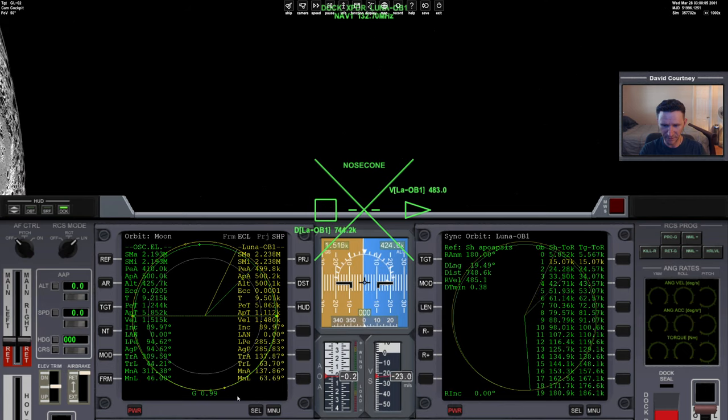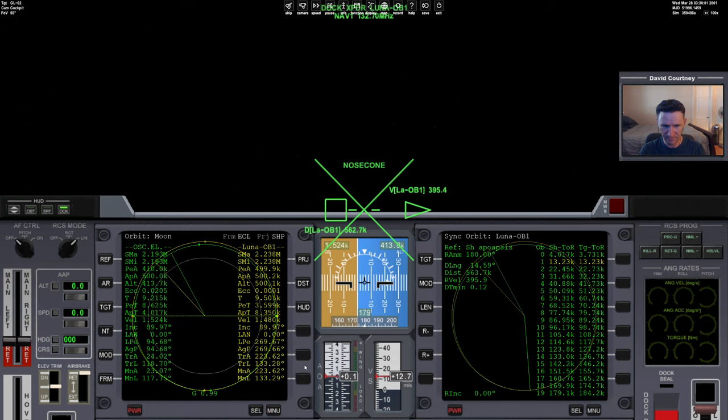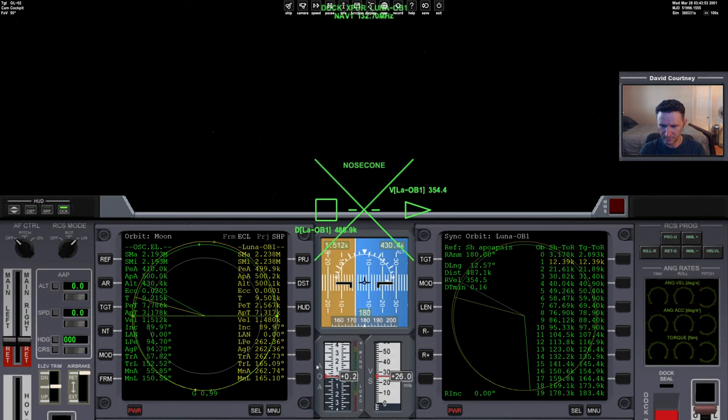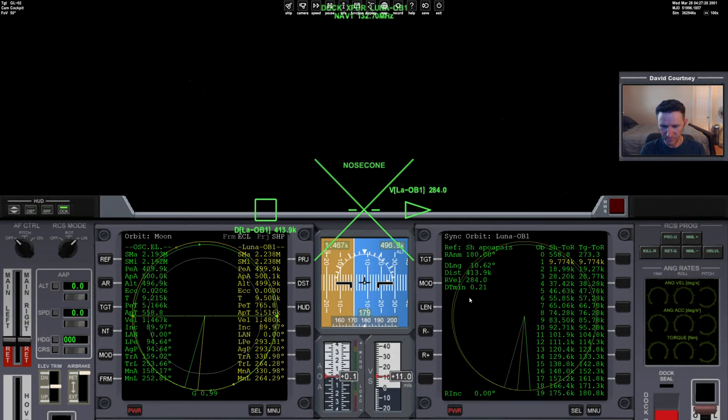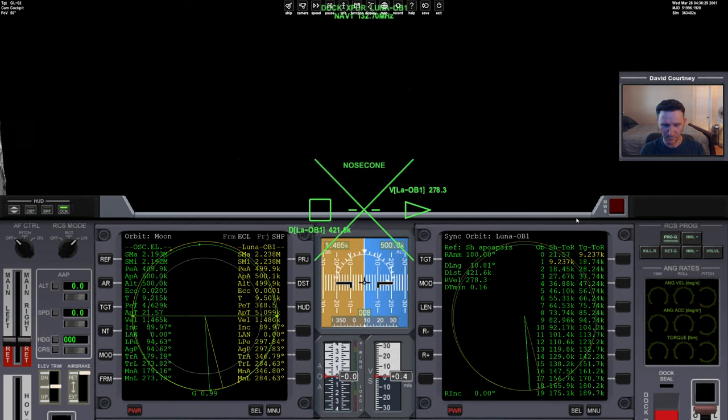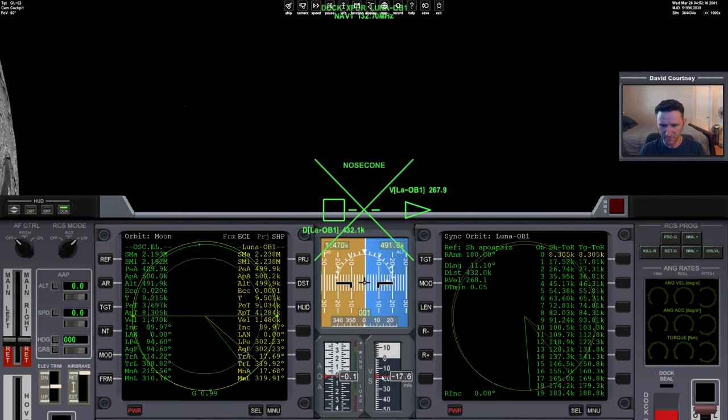Let me bring back up sync orbit on this side. I don't think we have another chance to pass apoapsis — I can't remember — but if we do, we'll check our DT-min there again. It looks like we will pass apoapsis again, so we'll clean up our DT-min one more time when we get to that point. We're at 100 time-warp, just a little bit away. Coming back to real time, going to prograde. We're at 8 seconds, so we'll start bumping the forward-backward translation — it's going to be backwards a little bit — and that brings our DT-min as close to zero as I'm able to get it. Turn off the prograde autopilot.